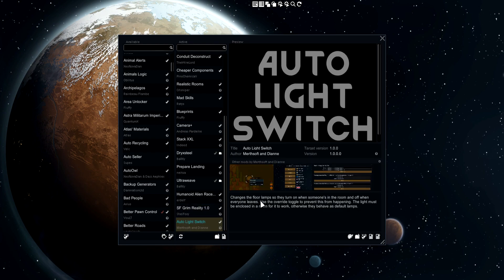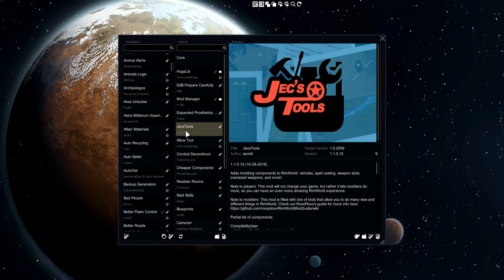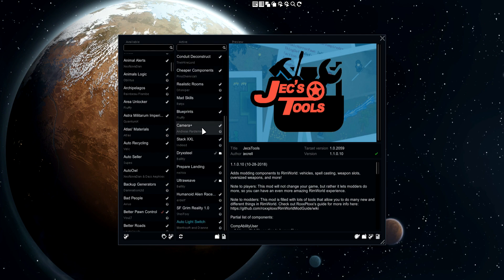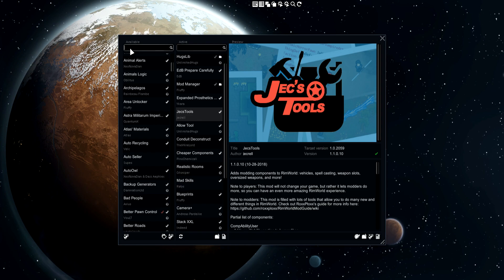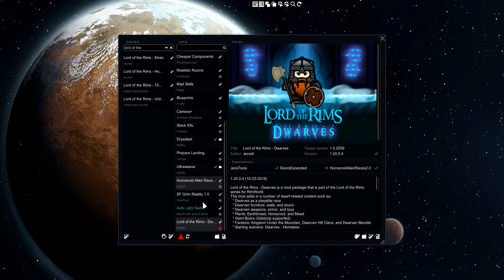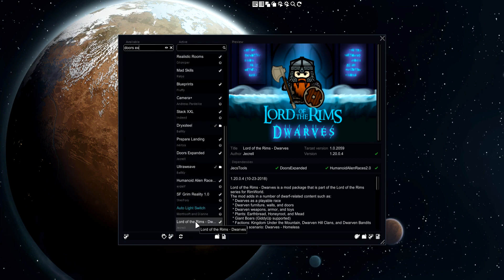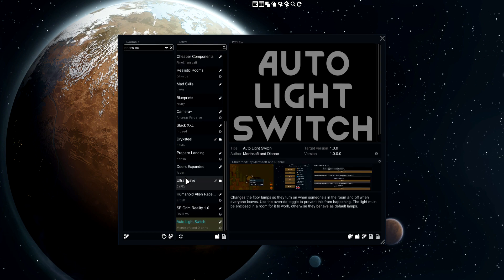Not only that, this mod also detects if your mods are missing dependencies. I've got Jex Tools over here and if you look carefully, I do not have Doors Expanded. If I go to the Lord of the Rims mods and load that up, it says I have an issue already — Lord of the Rims Dwarves depends on Doors Expanded which is not loaded. Doors Expanded is obviously a mod you need to get this going. If I drag it in, you can see the error goes away — which is absolutely amazing.